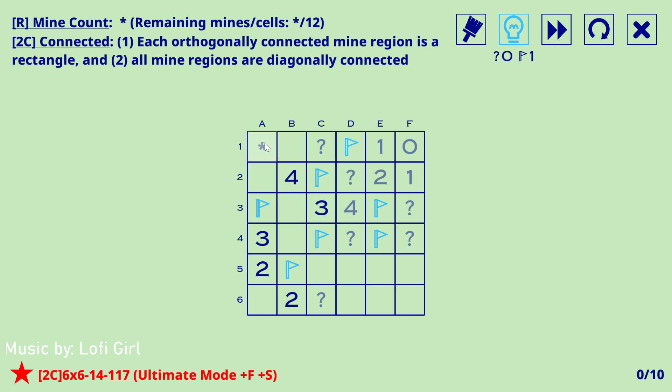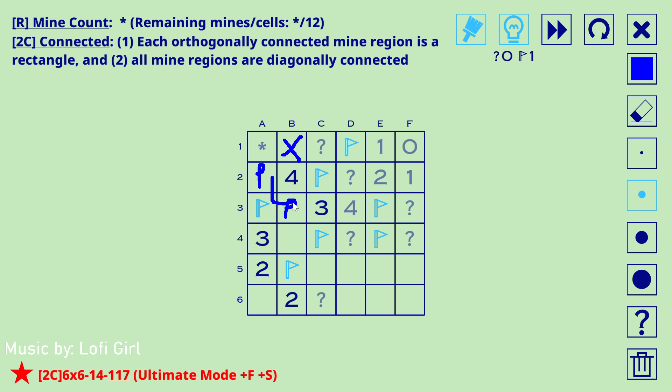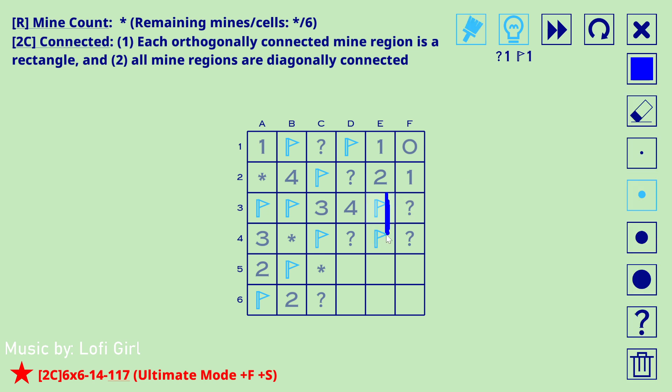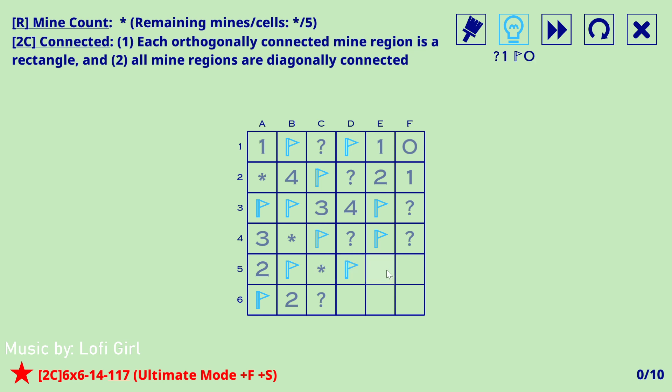One mine remains to be found — it's probably up here. If this is not a mine then you automatically cause these both to be mines, giving you a non-rectangular region, so that has to be a mine. One means that's empty, so that's a mine, that's empty by non-rectangular region. Same here — that's not a mine therefore that's a mine. This just has to come out because if not it would isolate mines on the side. By rectangular region the last two mines must be here and here.